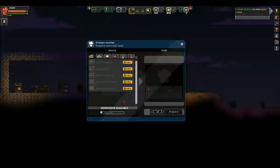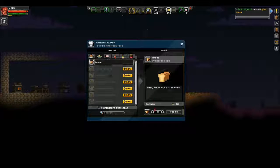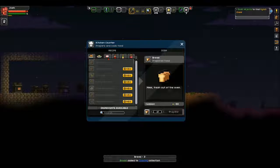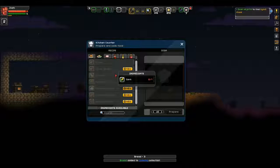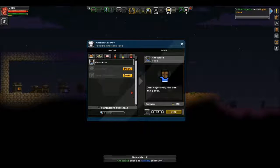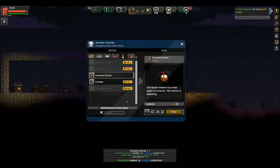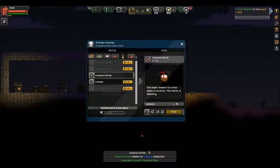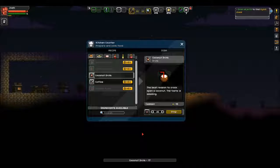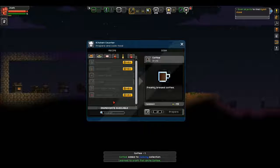Let's see what we can make. Let's make some bread - how much can we make? Three loaves. Let's make some chocolate - why not, everyone likes chocolate. Coconut drink - we can make 27 of them! Learned to craft coconut rice. And my personal favorite - coffee, which we can only make one of. A flat white - I do like a flat white.